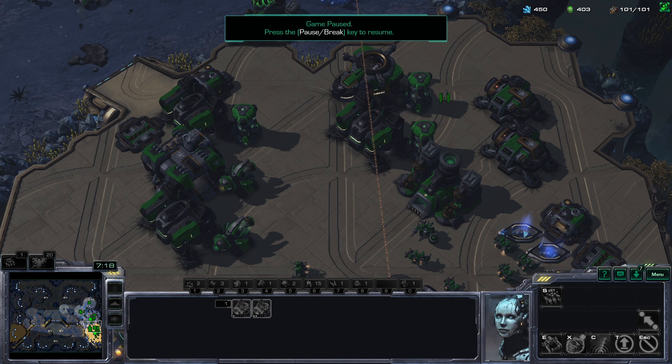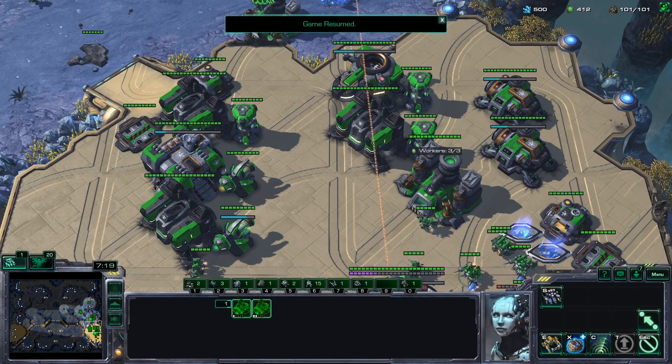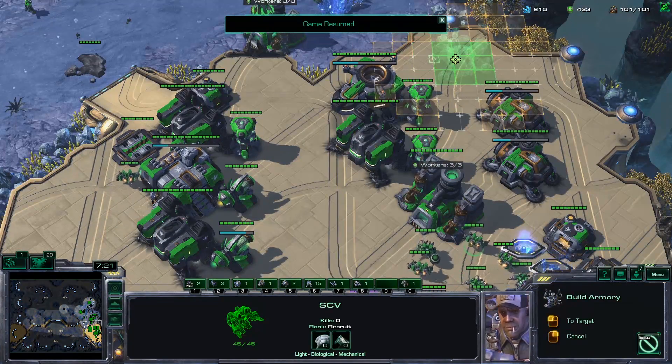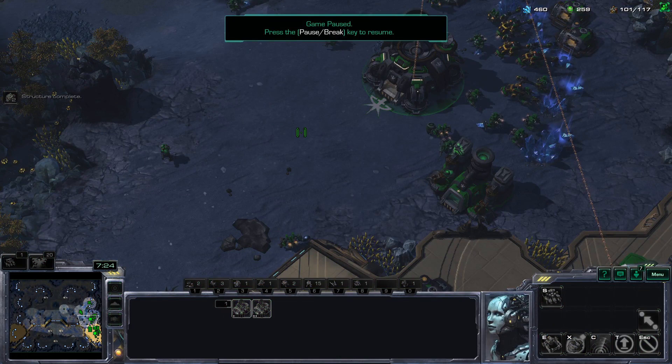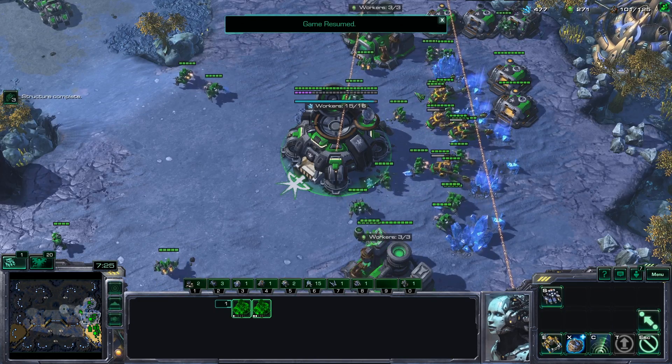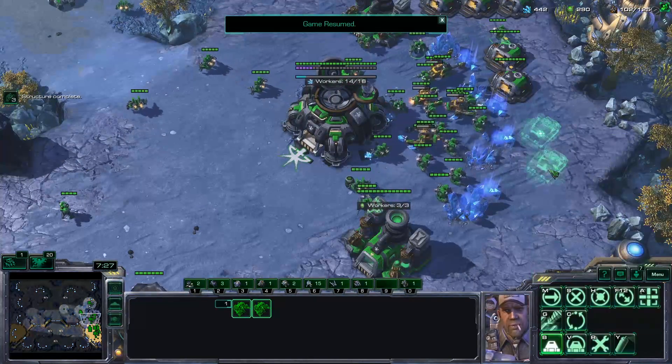You could go over to sensor towers or something, but in this case I think we're going to need most of this gas for 2-2, so I'm going to throw down an Armory and also get Combat Shield. Now for the minerals, what you're going to be doing is ignoring them up here, but you're going to make sure that your SCVs are constant and you're getting depots when you need them. We're prioritizing depots over Marines.